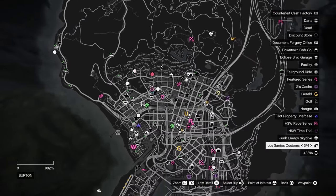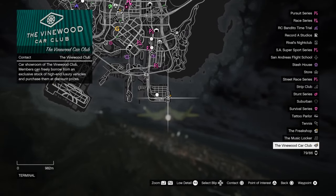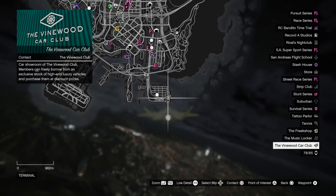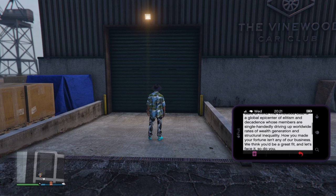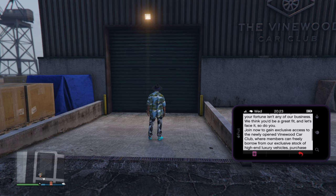First of all, it's located over here on the map in the Elysian Islands. You can already see that in the logo there was a yellow plus, and that's pretty much because all of the features of this Vinewood Car Club are only for GTA Plus members. The first time you go there, you will also receive an email basically explaining to you what you can do there.